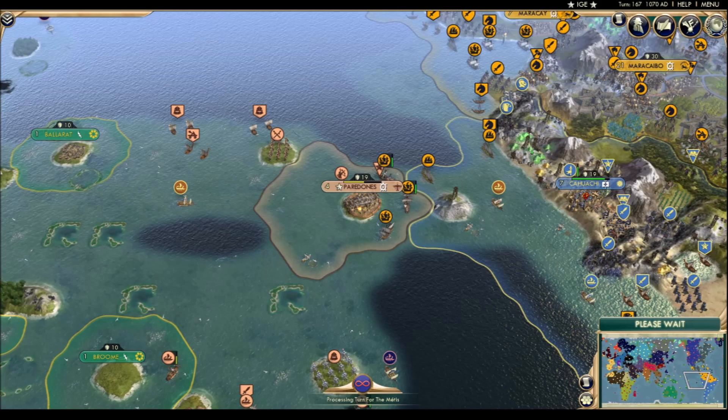Running out of options for falling back and regrouping, we have the last remaining Nazca city, Paradones, with three Venezuelan ships just offshore and naught but a composite bowman to defend it. Probably due time that we prime our F-keys for Kauachi. Paradones is about to be pardoned from life.